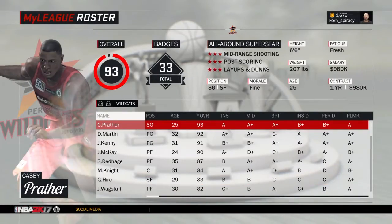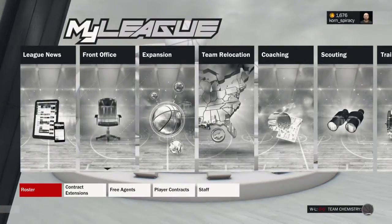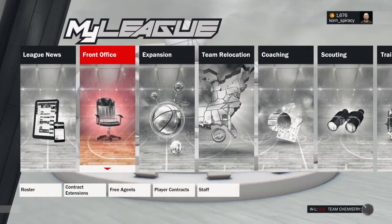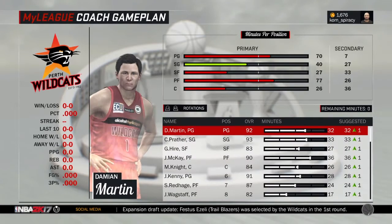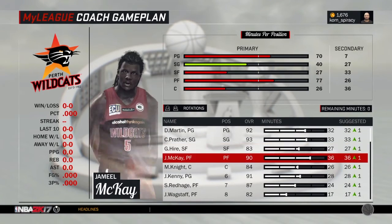Go ahead and do this with all 13 players — it shouldn't take too long. Now we have our team. What we need to do next is get a coaching plan going. Go to coaching and coach game plan. You can set the game plan for all teams or have a different game plan for each team — I just set it for all teams.